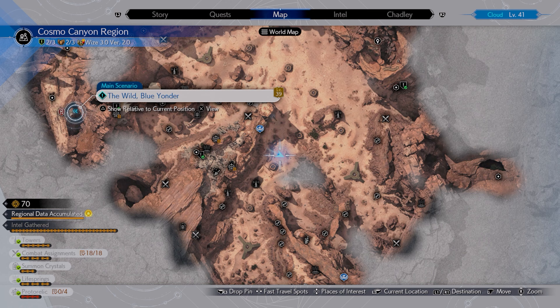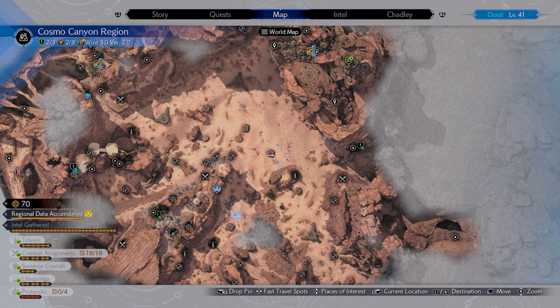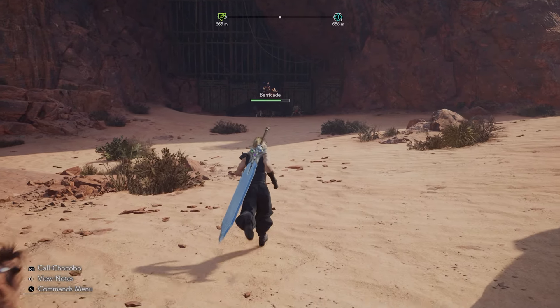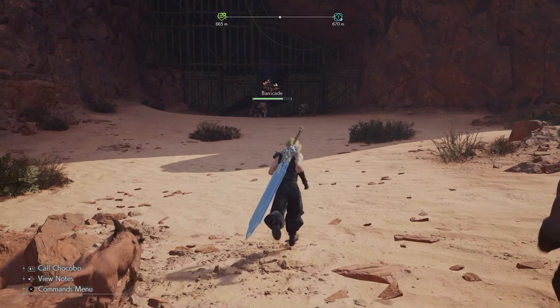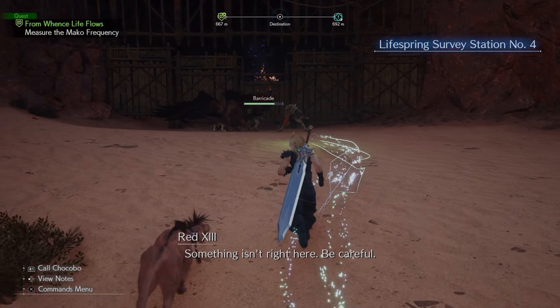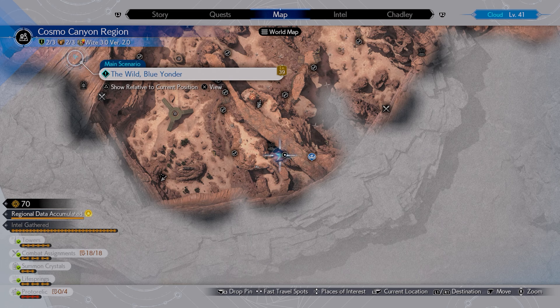For the fourth life spring, you can find it here on the map — this is kind of central, randomly placed down in the middle of the desert, sort of southwest of Cosmo Canyon. You'll just see in the distance a big massive rock face, and the gate is in the center of the rock face. Again, another fight at this one.